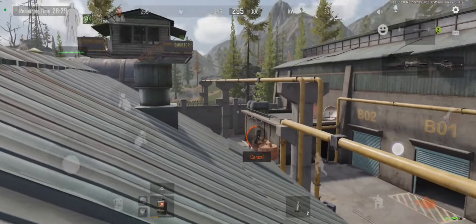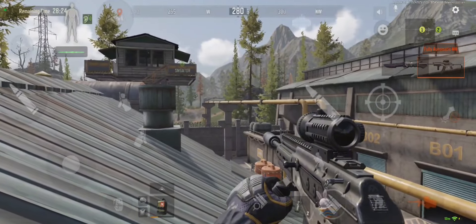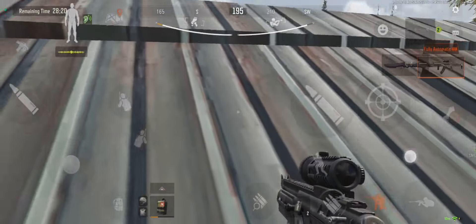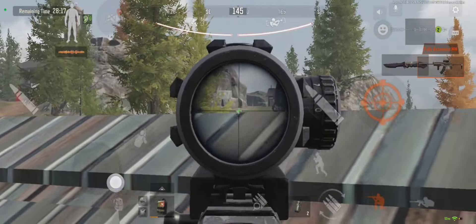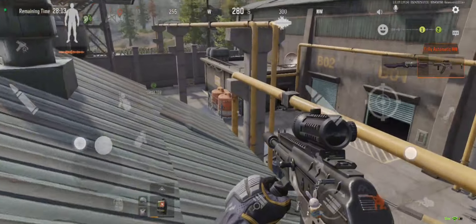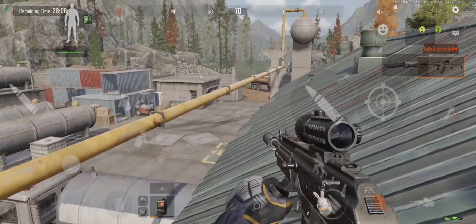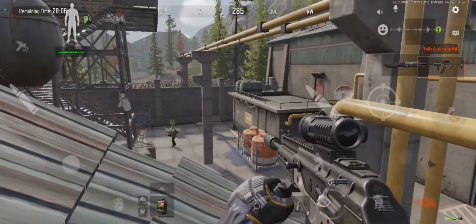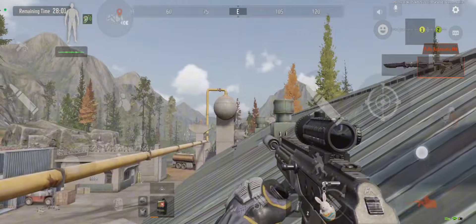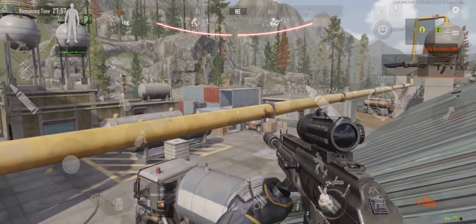How do you get up there? You have to sort of sidestep jump onto the railing — you have to be slightly... oh no, oh shit. Did you break both your legs? Yeah, yeah, it's hard to get up, I'll be honest. But you've got to stick to this side of it, because if you're on the other side, people at the hole in the wall at the back can see you — I've been sniped from there.